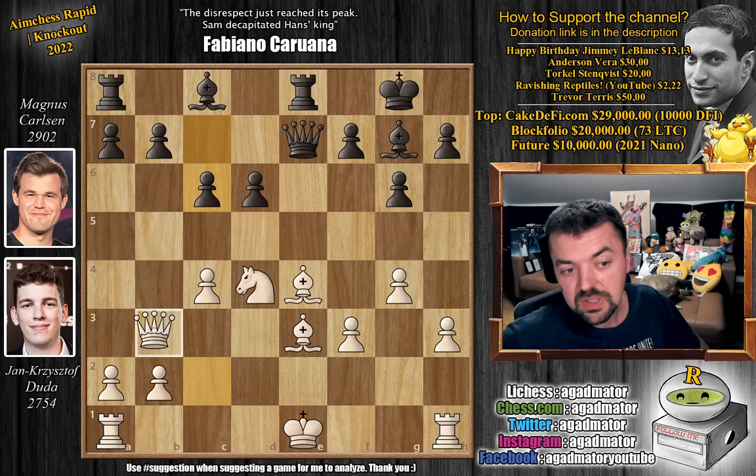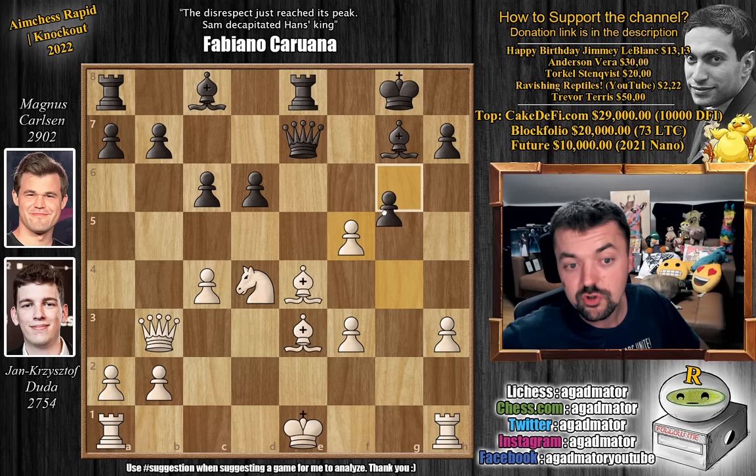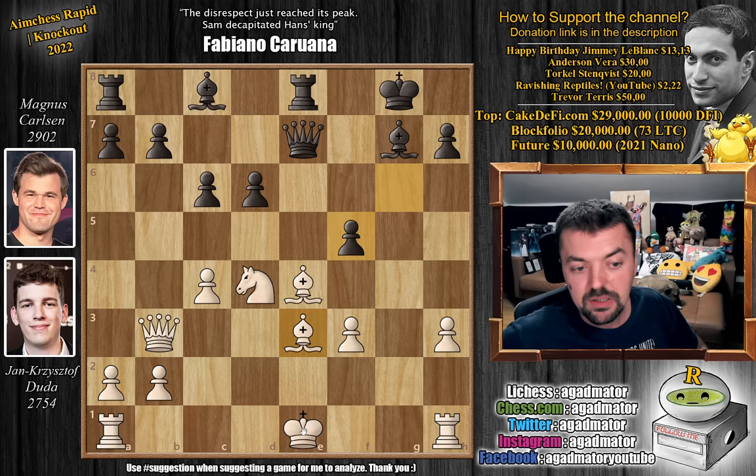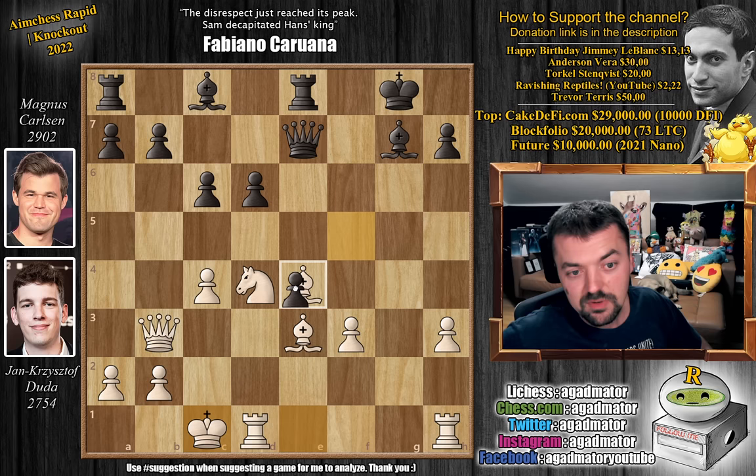Queen to b3 by Duda. And now Pawn to f5 by Magnus. We have g captures on f5, g captures on f5. And now if the Bishop moves, of course Queen captures on e3 comes with check, and Magnus solves all of his problems. But Duda shows what he really prepared — he just castles queenside. He had to give back the piece; otherwise he would just get crushed. So f captures on e4, and now Rook h to g1.